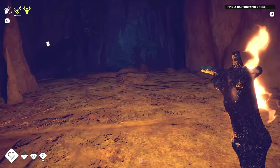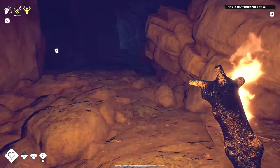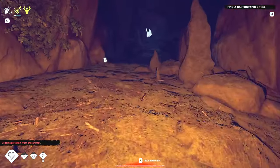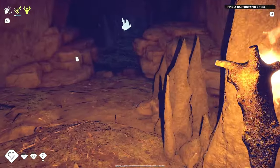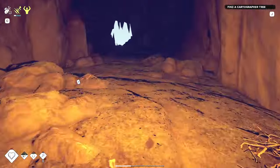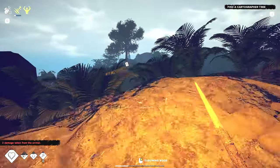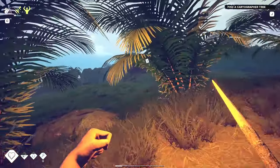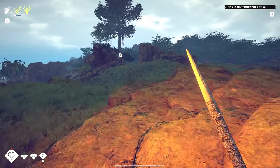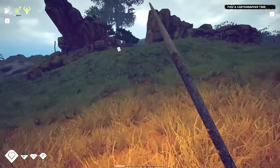There are scorpions — we're gonna run away from them. Actually, I might be able to take out my spear. I can have my spear out while running with the torch — I'll remember that next time. Two damage, they're a little bit tougher than I remember. Let's get to this cartography tree. I'm not going to use my good iron axe right now — I want to save it for tougher things down the line.